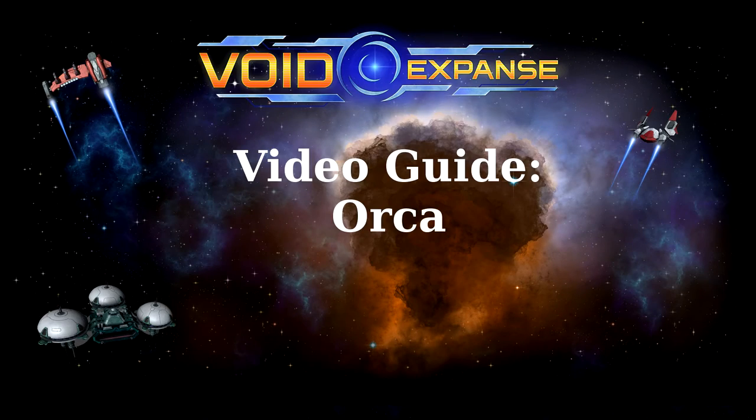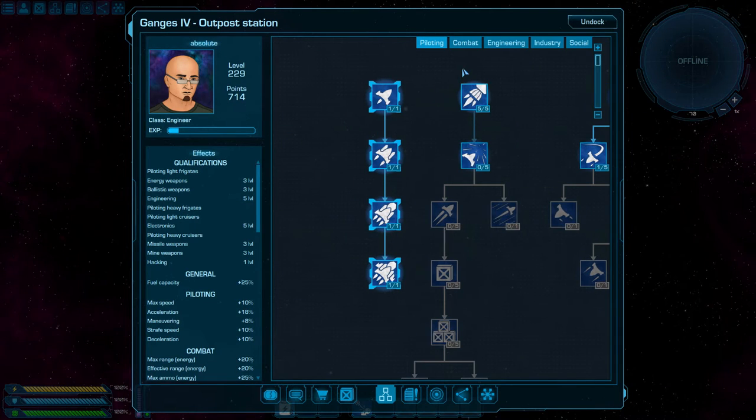If you look for a heavier missile carrier, then try Orca. This light cruiser requires you to learn a respective skill before taking the helm as well.